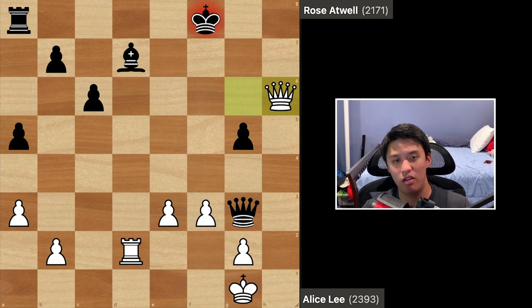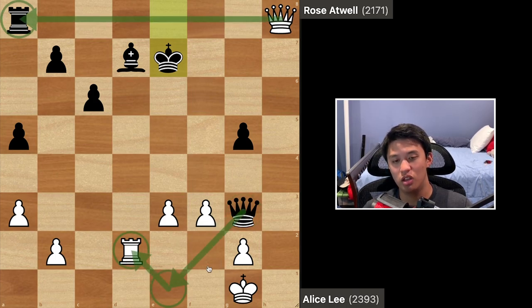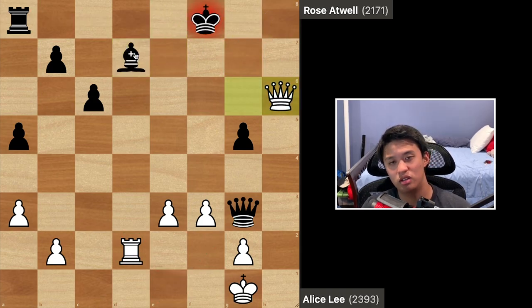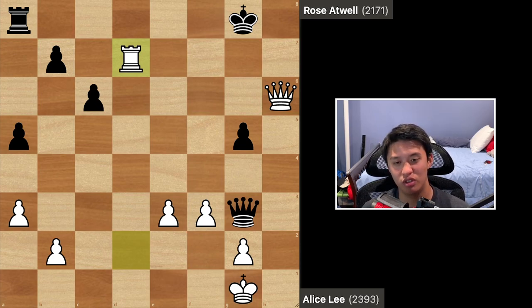One more thing worth noting: if black goes the other way with king e8 trying to defend the bishop and retain the piece, white can play queen h8 check, king e7 — you don't take the rook because queen e1 check picks up the rook and you might even lose. You play queen g7 check, then wherever the king goes you take on d7 with check, and once you take all these pieces with check you continue the mating attack. White is up material and black's king is wide open, so mate would follow shortly. Alice Lee won a very nice game where she played very accurately and showed some really impressive skills. Thank you all for watching — I hope you enjoyed this game and learned something from it.